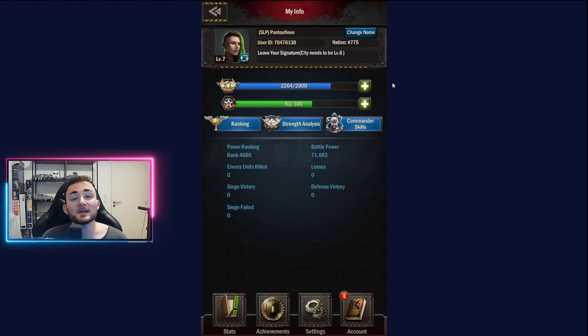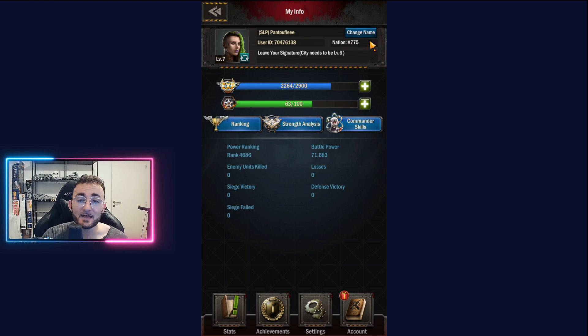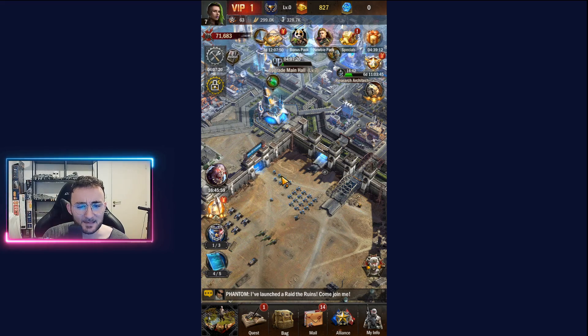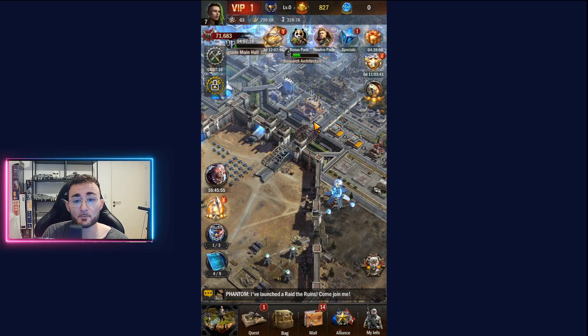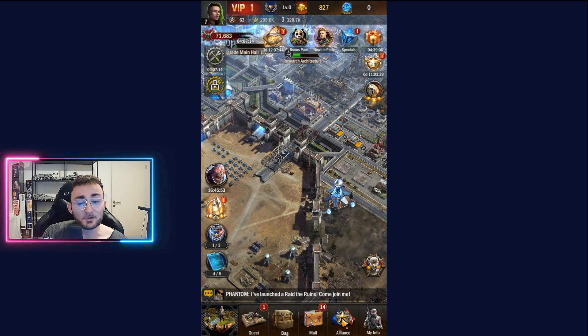The server I'm currently trying to build my city in is number 775, and of course if you join me right now we will be able to play together, because I did something in order to be appealing to you but most importantly for you to be able to grow with me — by creating my own alliance.